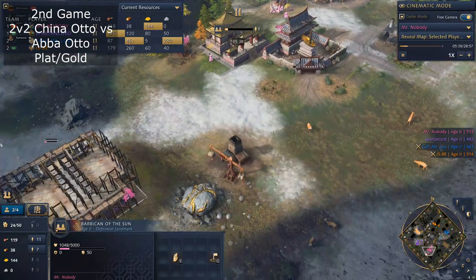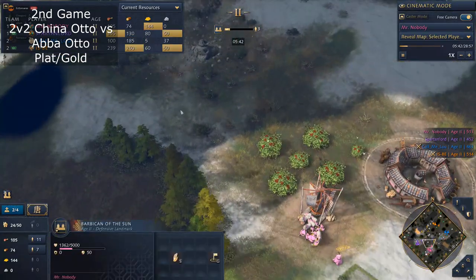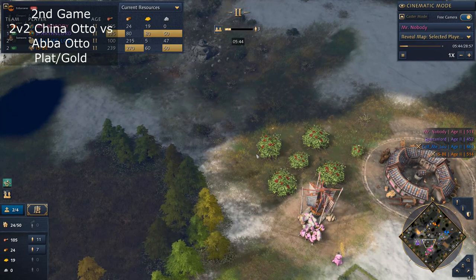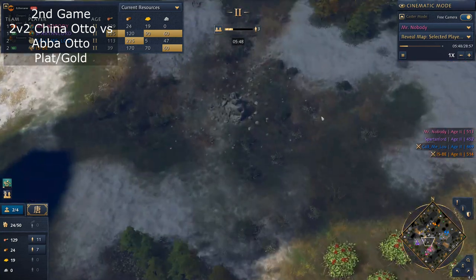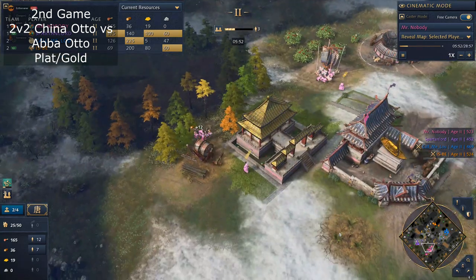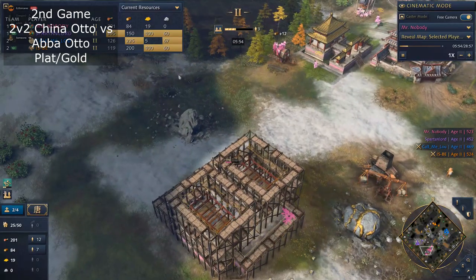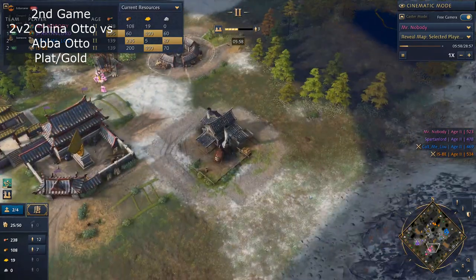I'm happy with the positioning but wasn't sure where to place it — I'd love some advice. I would just put it here — this protects your food and a bit of your wood, and then you could gather the stone if you want. This is already at the back of the map so you can wall and protect it. Always put it forward.